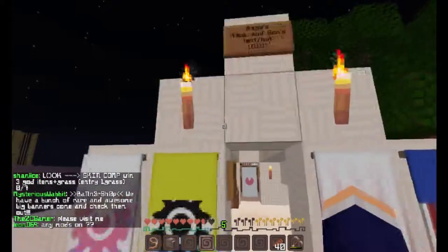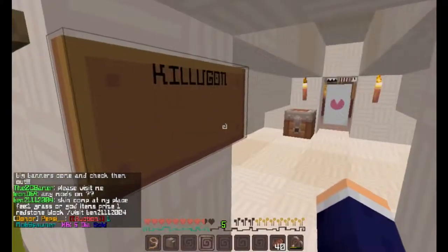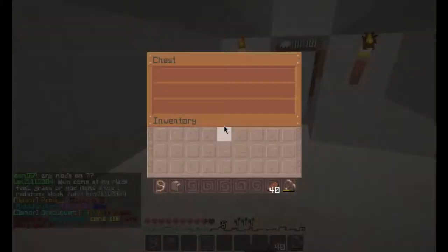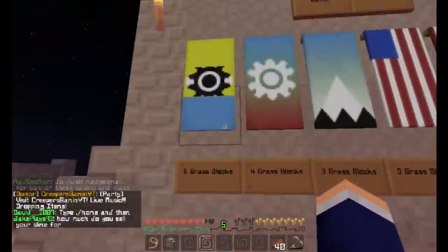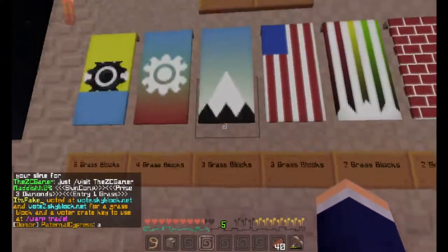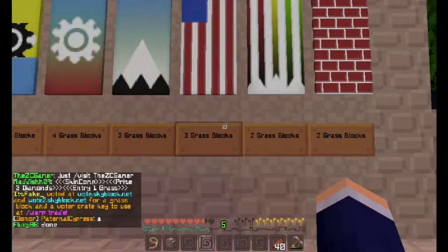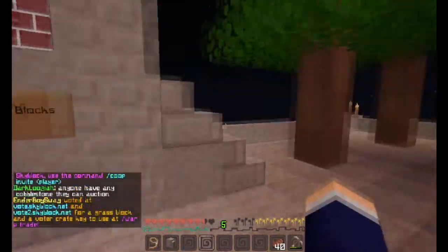This is actually Angie, Killua, and Gon's tent slash hut. This is where she just sleeps at night. And she says 'don't read me' — but too late. She has her farm over here, and she has some banners for sale. The minion one is five grass blocks, the sun one is four, the mountain is three, the American flag is three as well, the stripes one is two, and the brick one is two as well.